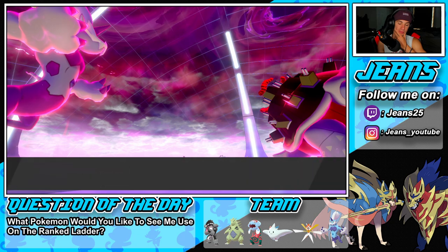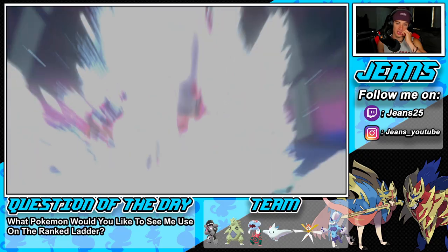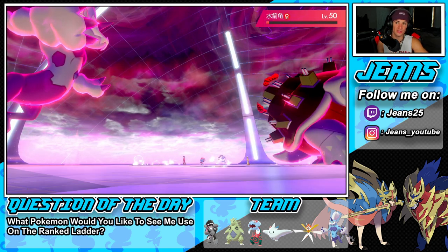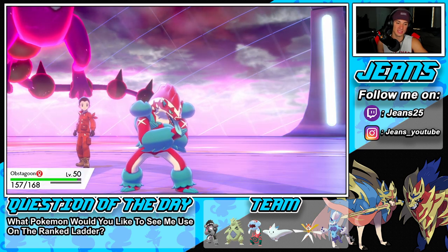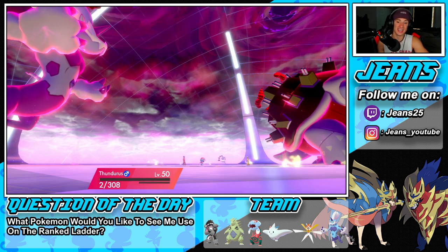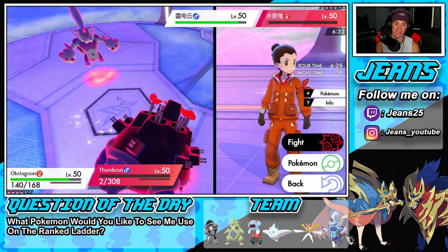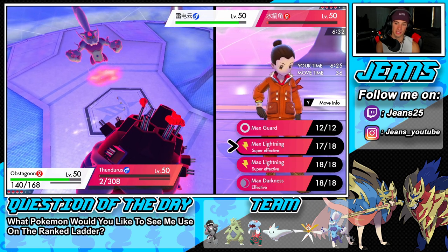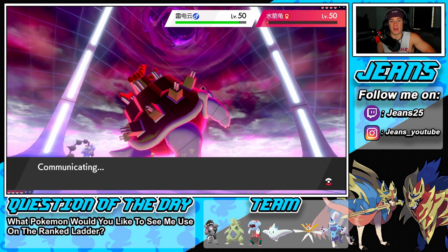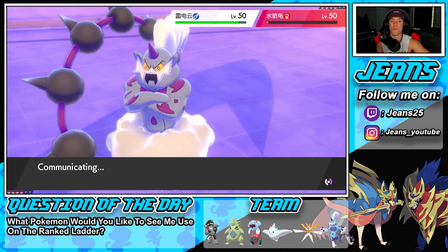Ouch — big damage on Blastoise. Icy wind won't KO that's our problem. Canyon move — that's huge. Wait, is that going to KO me? Don't tell me vortex takes me out. I did 28 damage — eat it. Yes! We ate it. I'll go for another icy wind. He's going to go down to life orb damage unless the icy wind KOs. I'd love to go dynamax for dynamax here — if I can get one more turn with my dynamax Pokemon, with Tyranitar and Dracovish in the back, we could be thriving.